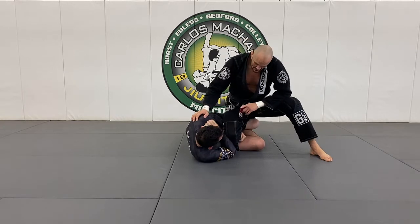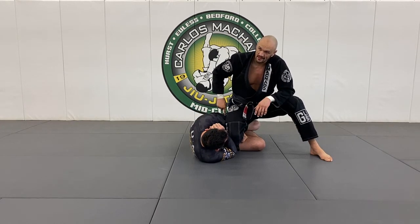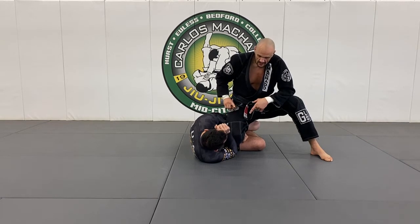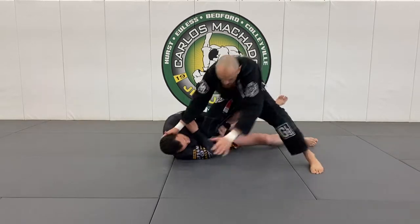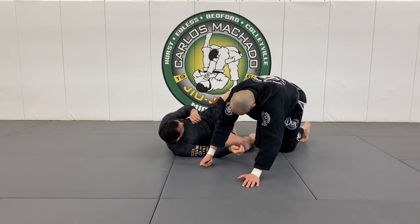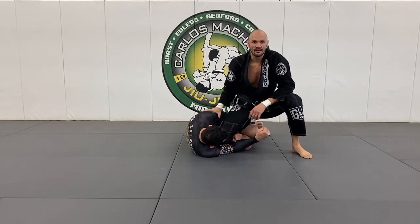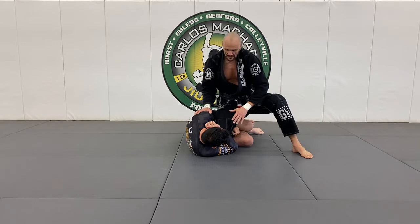The only problem is that the second I go in for a knee cut — and you really don't want to stay here — his left knee can bump me forward to top knee, and then I already lose it. So that's the advantage for the bottom person to be in a real tight quarter guard, which is why you have to have an underhook. So from here, what I'm going to do is back step.